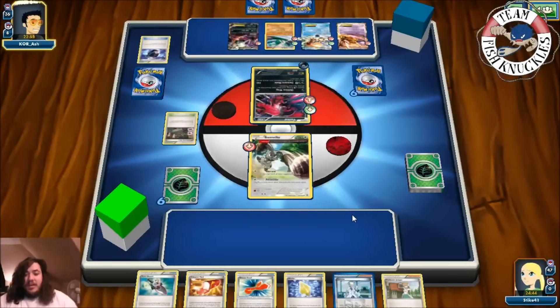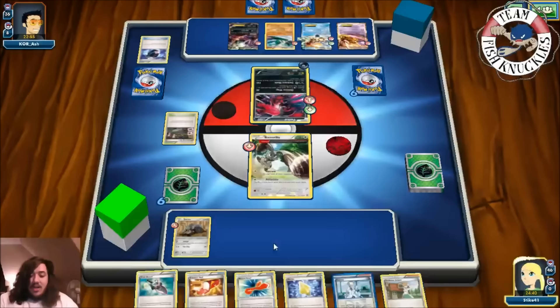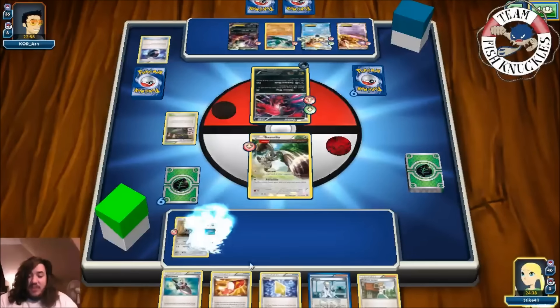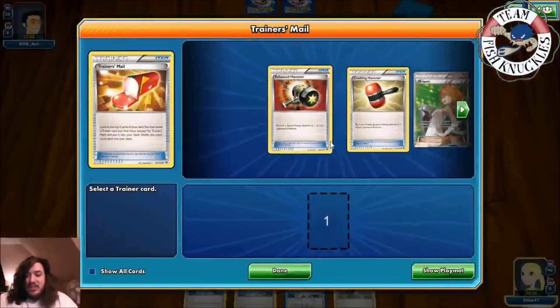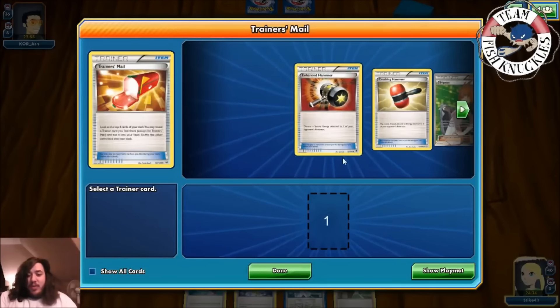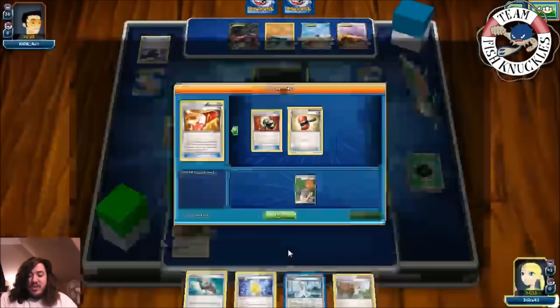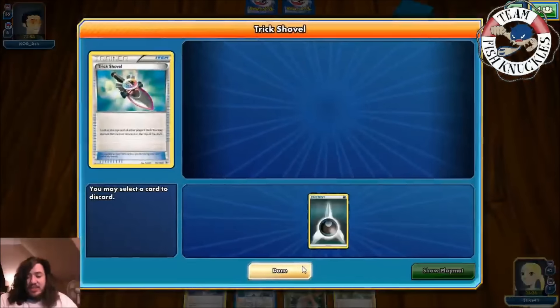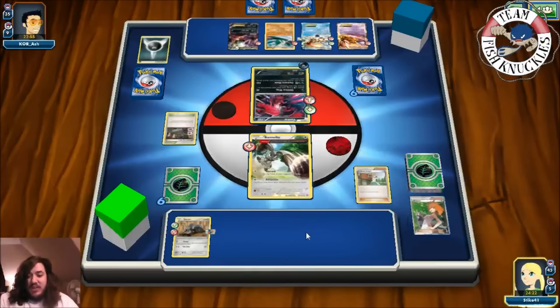He's already touching energy. Okay, into our turn - there's a Durant! We get a Rescue Scarf and a trainer smell. There's a Bridget and a Crushing Hammer - we're going to get the Bridget and discard it. We'll play a Trick Shovel to discard the top card of my opponent's deck - it's a Dark Energy. And we'll use Juniper to discard our hand and draw seven new cards.